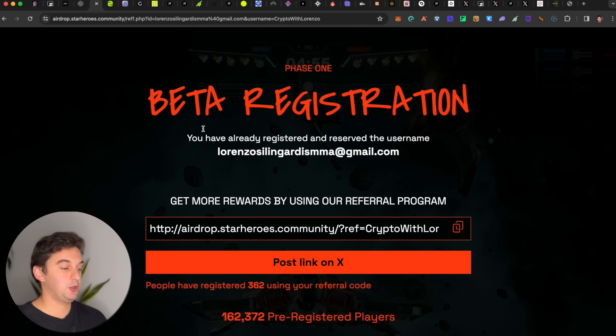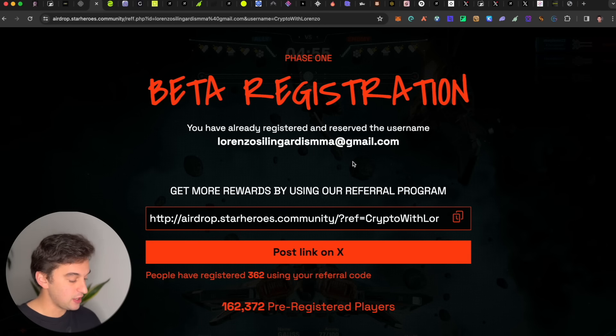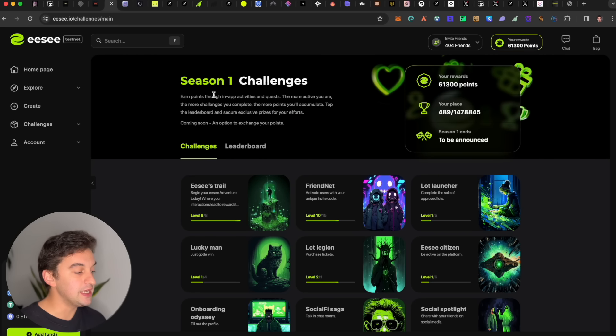Next up is Star Heroes. This project is a simple sign-up — utilize the link down below, put in the email and a username. This project is backed by Microsoft so there is going to be real hype on this and you do not want to miss it. Super free sign up with the referral link down below.